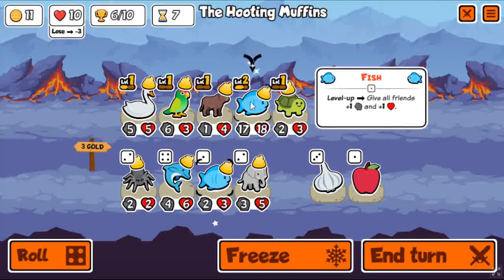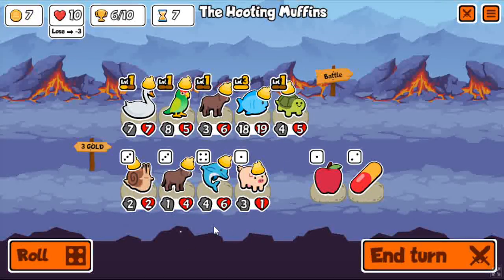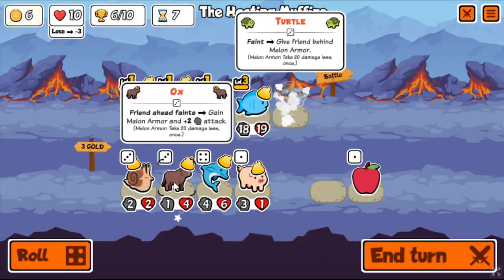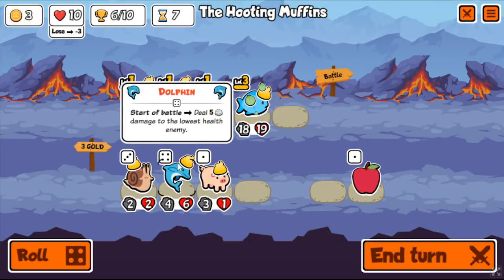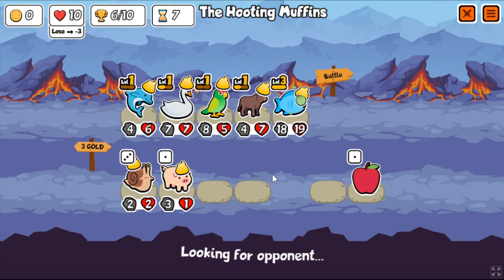Melon armor — super good. Always take turtle, as Northern Lion says. He can't be wrong because he's a big streamer — that's how things go in this world. And I took an ox, put a parrot behind the ox. It gives you free melon armor.